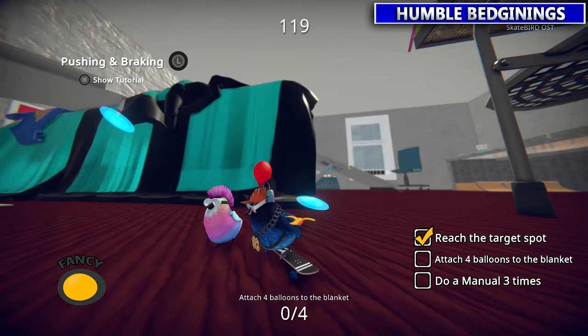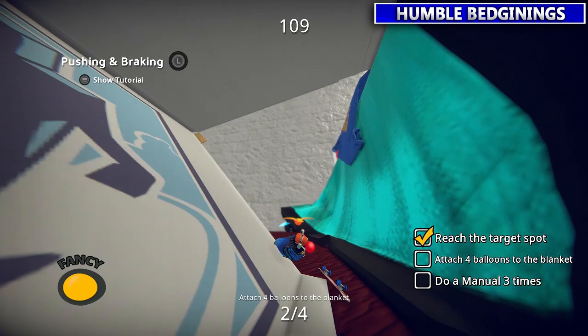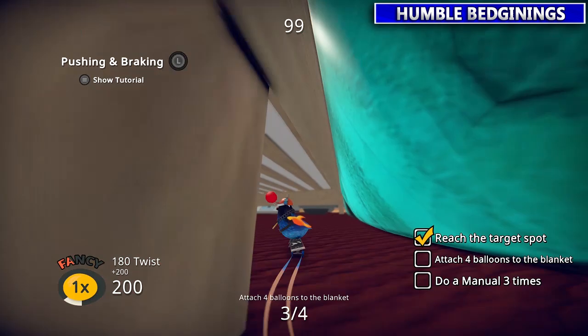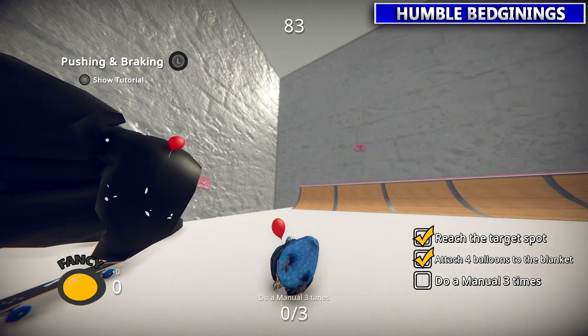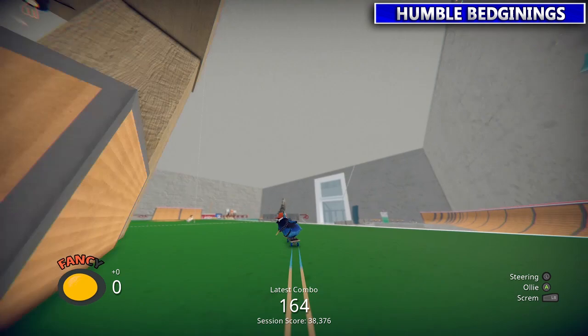For this next one you got to attach balloons to parts of the bed. The first three will be on this side of the bed, the last one will actually be on top of the bed. As far as the manuals go, all you got to do is be on flat ground and then tap B — similar to doing the grab tricks but without jumping. Once you hit the last one, just B, B, B and that counts as three manuals. Feeling Buoyant is finished.